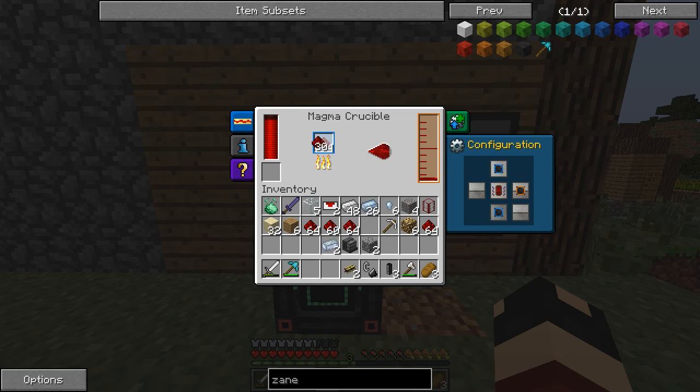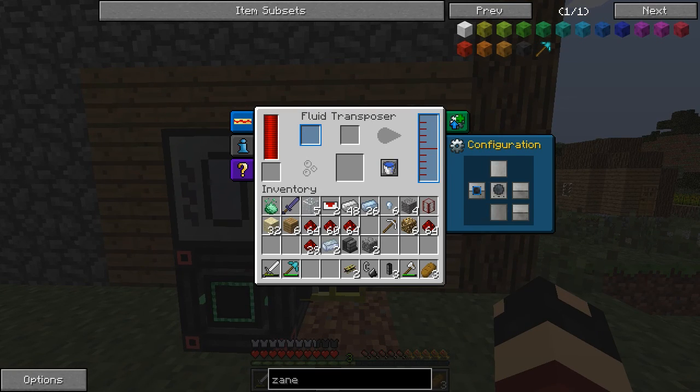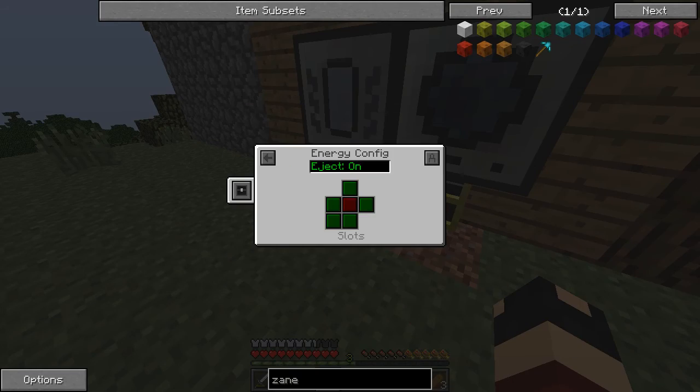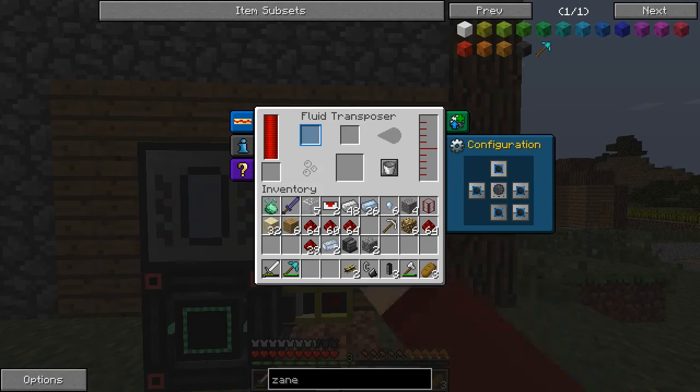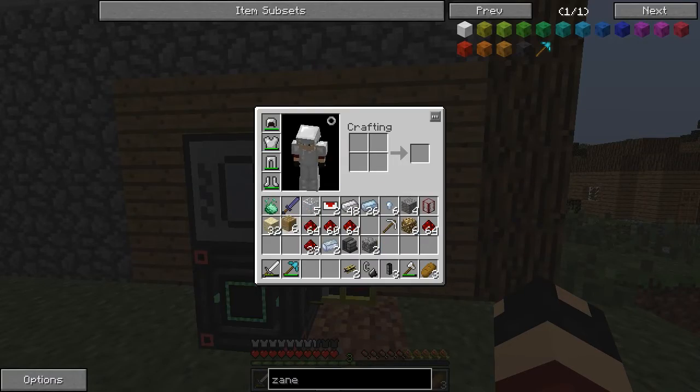It was 500, so five redstone in. Let's change all of these to no outputs — that should be going in. Let's change all of them to blue, just in case. Maybe fill? Maybe it needs to be in fill mode? No, that is obviously not the case. Alright, so my first machine didn't work, my second machine isn't working, and I'm not sure how to get the destabilized redstone into here without grabbing a bucket.